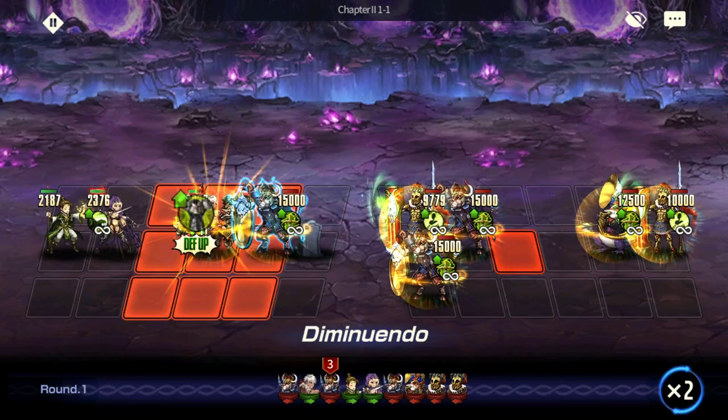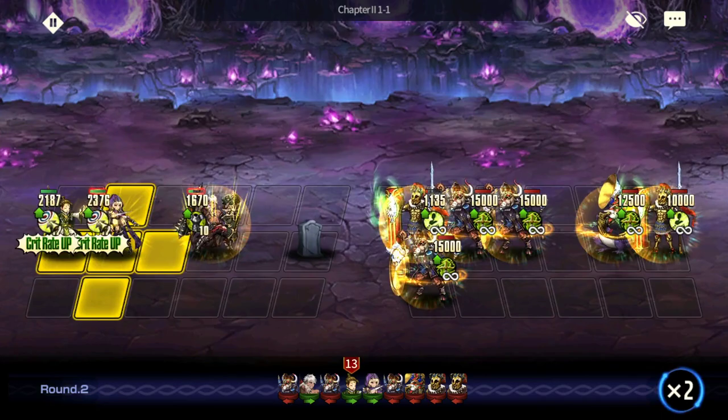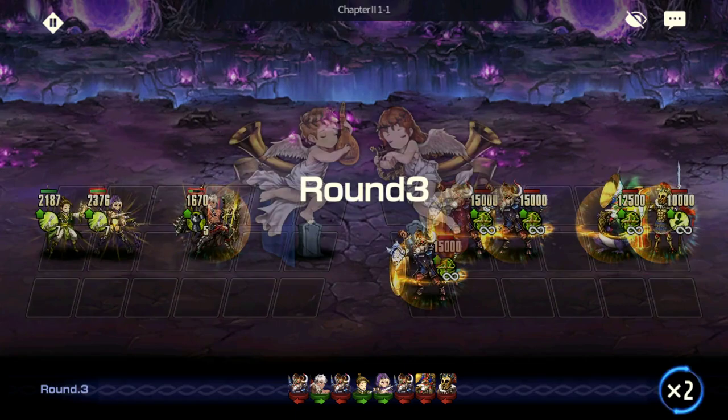Mora is not doing any damage to that guy at all - he's too tanky, the Spartan guy. Aizen can help speed the process up. My concern is it will carry on to round 15 or so, which can be quite risky.